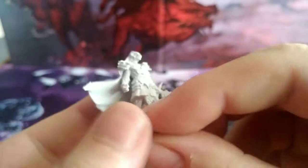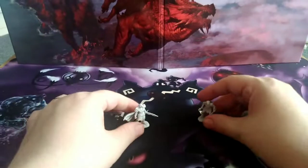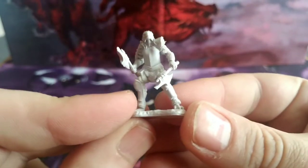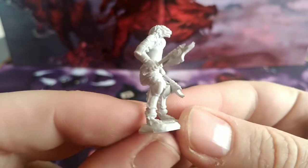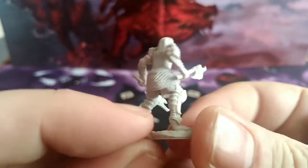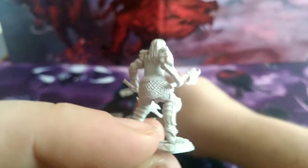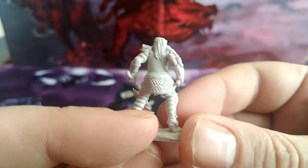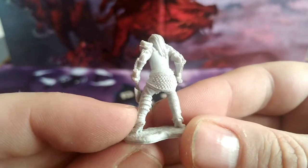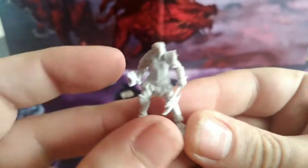I'll probably use that sword one as my personal Dragonborn fighter. Then we've got the second one — the two axes. I like the armor, it's very nice and smooth. This Dragonborn has hair — both of them do actually — though my personal Dragonborn character doesn't have hair, but sometimes you can't get exactly the miniature you need unless you go custom, like a Hero Forge or something like that.